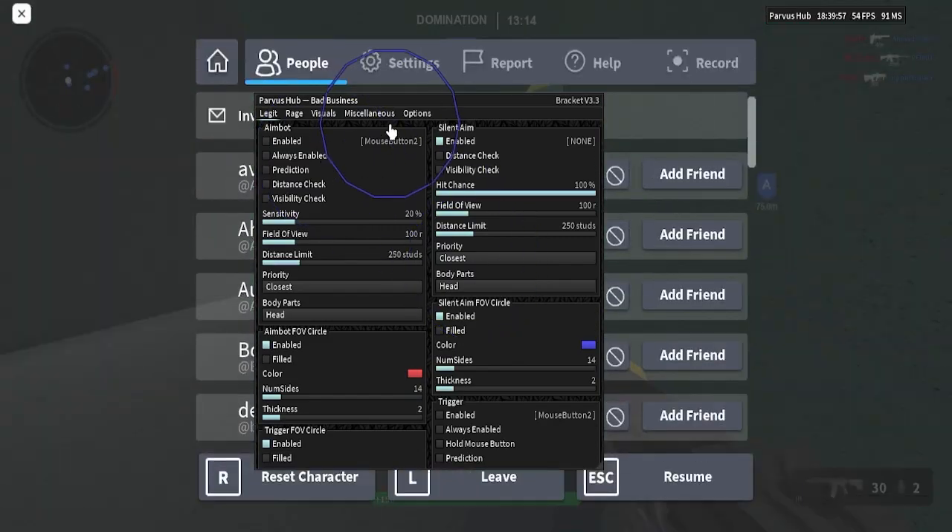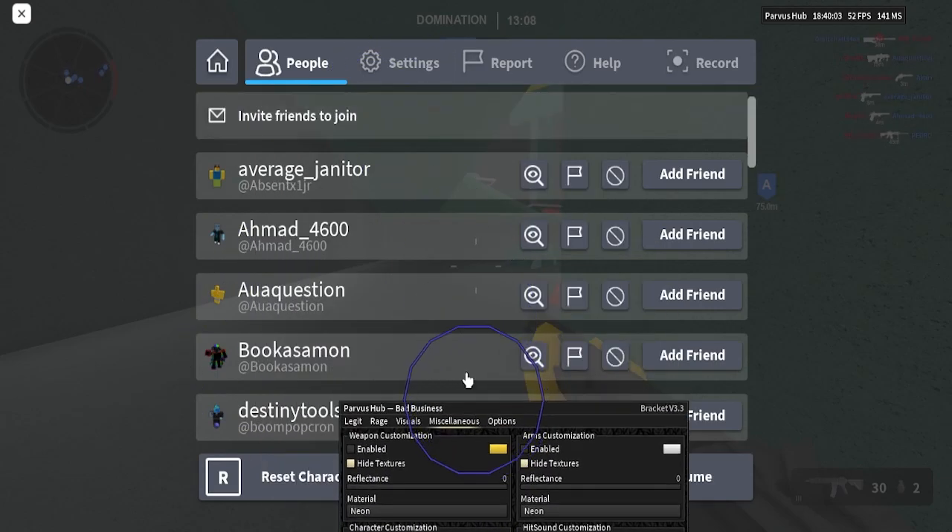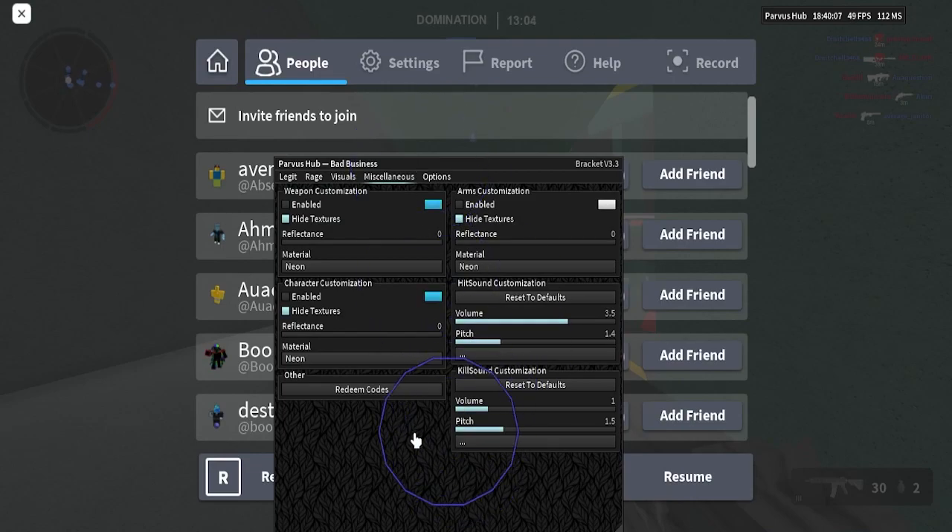We spawned in. Under miscellaneous, you can have some other stuff. I think you can redeem all the codes too — you can see that on screen. That's basically what I have on.